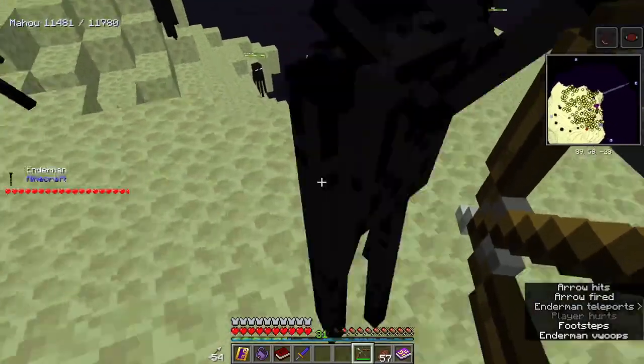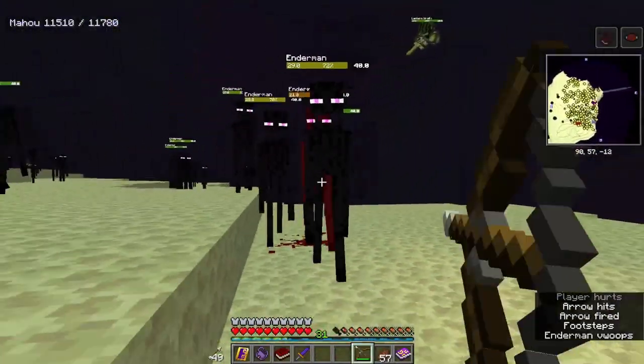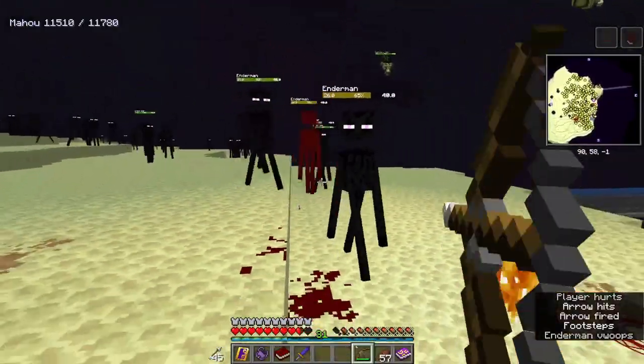It also removes fire resistance from a bunch of nether mobs. It stops shulkers from teleporting around, and mobs that usually can breathe underwater no longer breathe underwater.